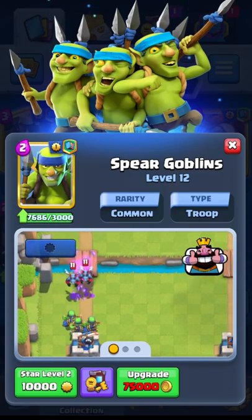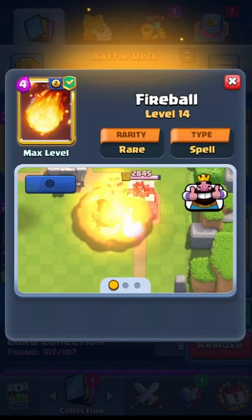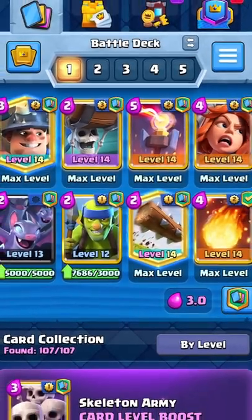Finally, our two spells of choice are going to be the Log and the Fireball. The Fireball does work when you need to push units back and kill troops with some nasty predictions.